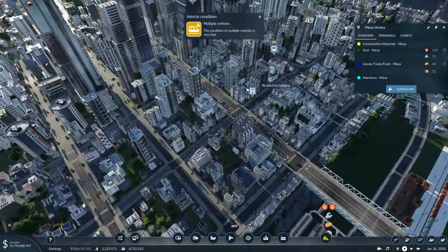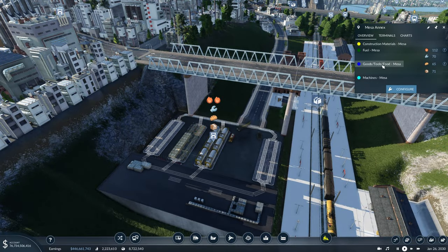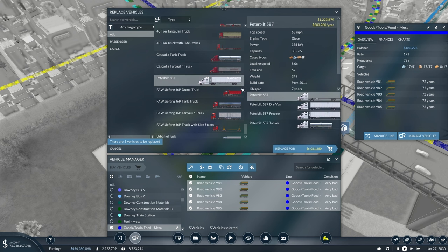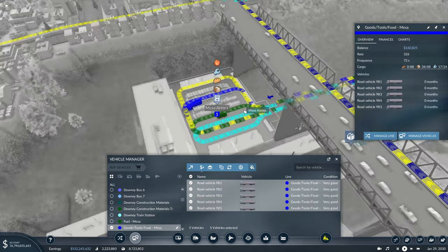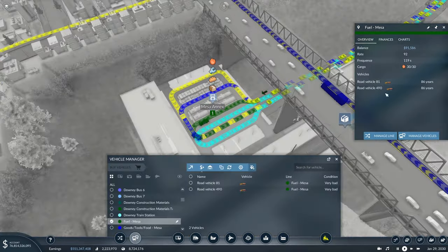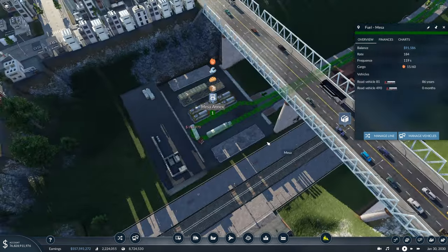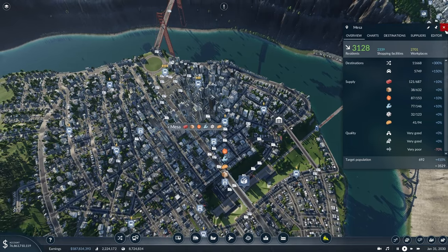Going through and looking at the cities, Mesa we haven't looked at in a long time and this station is by far very overloaded. These trucks are very old and can probably just get replaced. We'll replace them with a generic truck that can carry everything since we do have three different resources here, and that should greatly improve this line. The next one that definitely needs attention is our fuel line, which again has some pretty old trucks running on it. Finding a better tank truck should greatly improve the efficiency of this line.